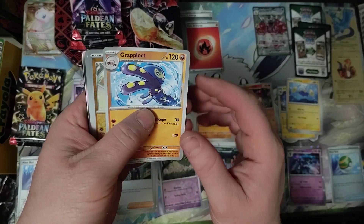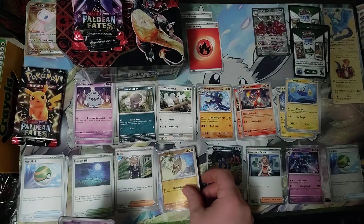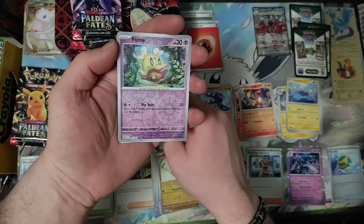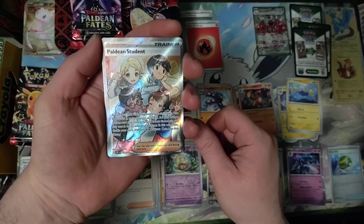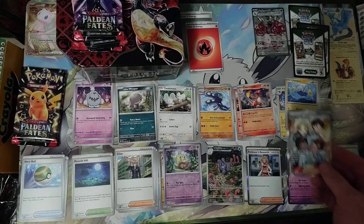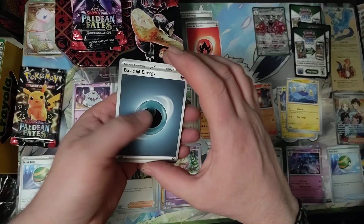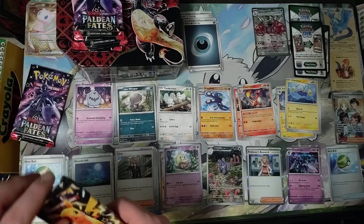Grap Locked, Mankey Reverse Holo, Flittle Reverse Holo, Paldean Student Full Art Foil. And Energy — Darkness, and Energy Darkness Ablaze.